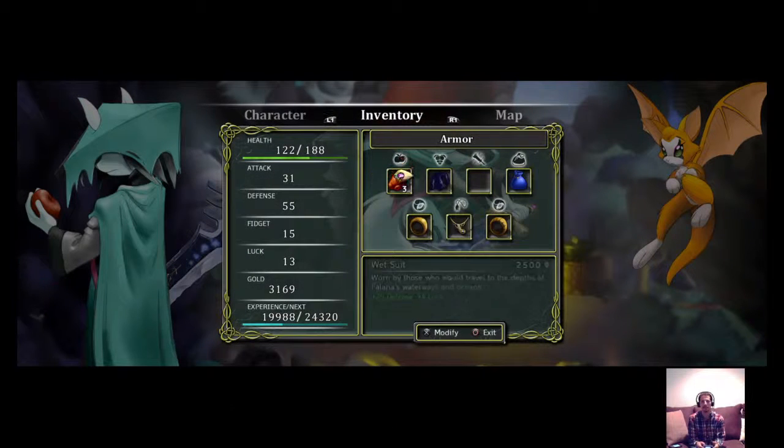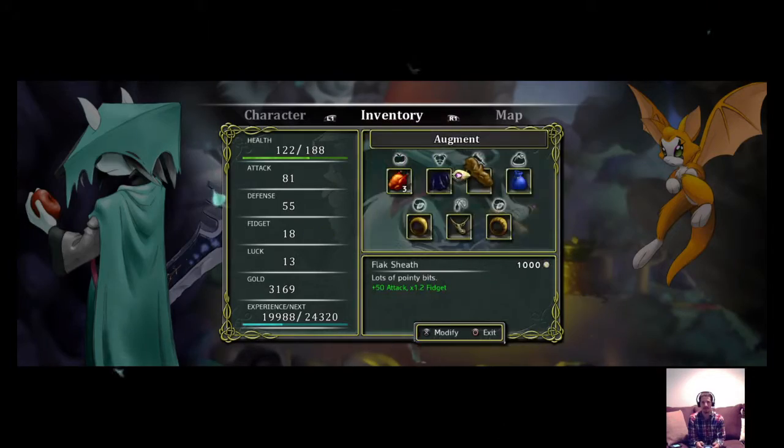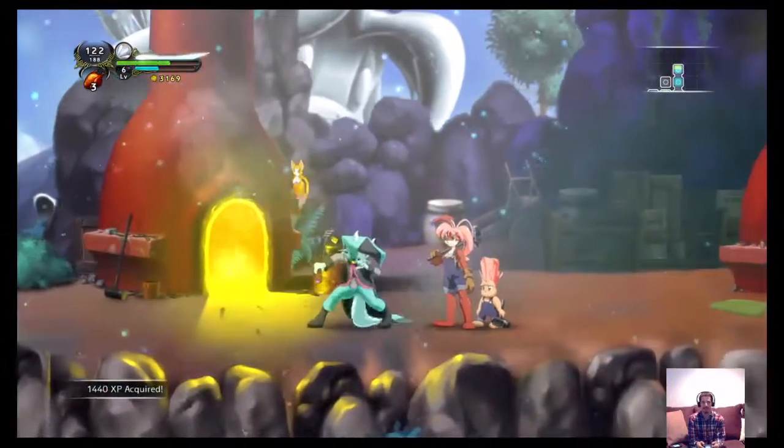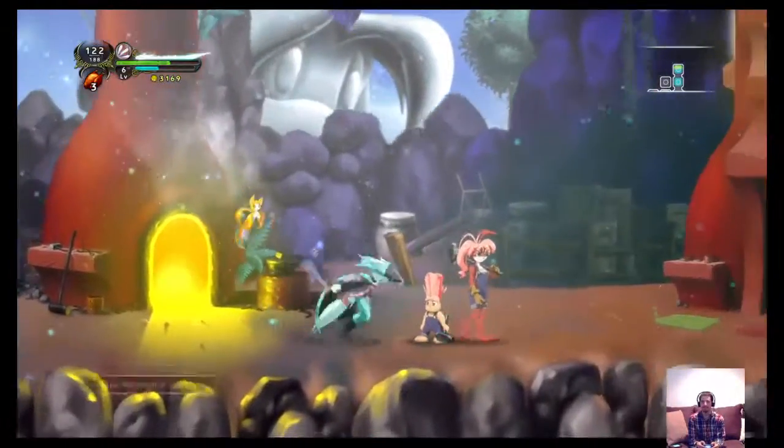Now let's see — I can put an augment in here now, plus 50 attack and times 1.2 Fidget. Awesome! And I should make this because I have the blueprint for it. Now I have an augment — awesome! My favorite customer.